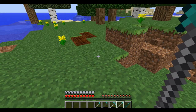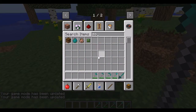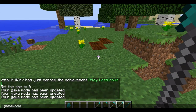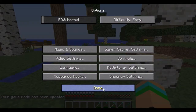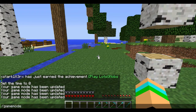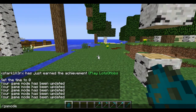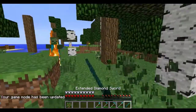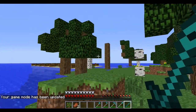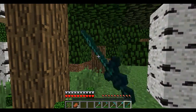Now for the extended sword, it makes a bit more of a difference because you can hit stuff from a lot further away. Let me show you here — I'll spawn a zombie and demonstrate. As you can see, I can hit it from a slightly greater distance. Yep, so that is the Extended Crafting mod in a nutshell.